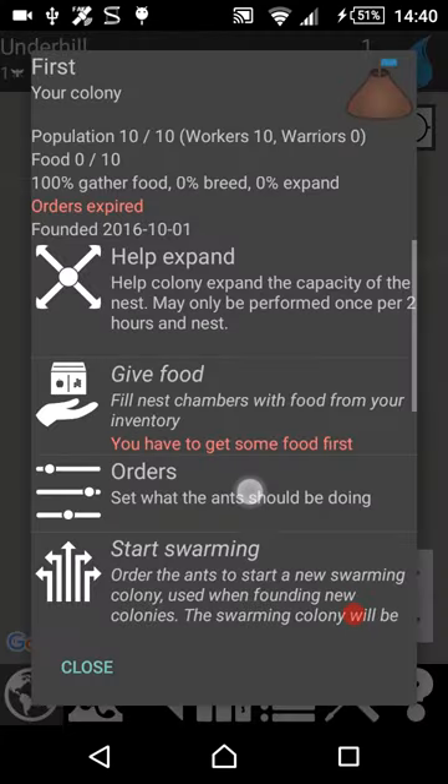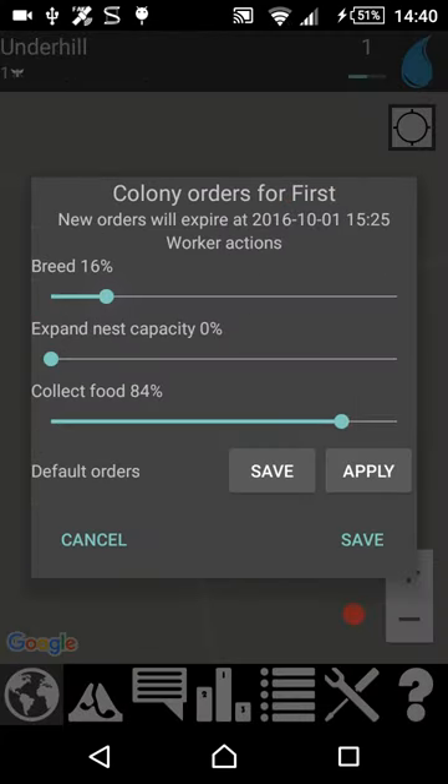Now we can give orders to this colony on what to do: breed, expand and collect some food.